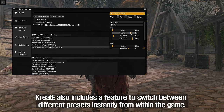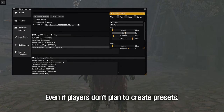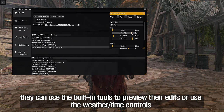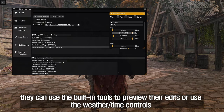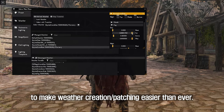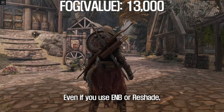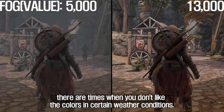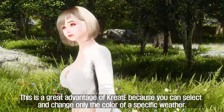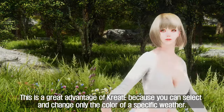Create also includes a feature to switch between different presets instantly from within the game. Even if players don't plan to create presets, they can use the built-in tools to preview their edits or use the weather time controls to make weather creation and patching easier than ever. This is one of its biggest strengths — even if you use ENB or ReShade, there are times when you don't like the colors in certain weather conditions. With Create, you can select and change only the color of a specific weather.